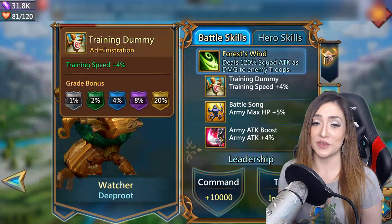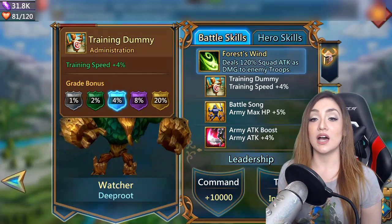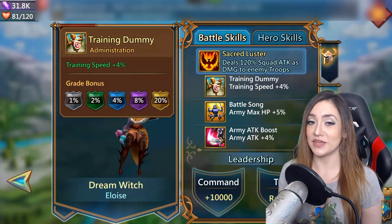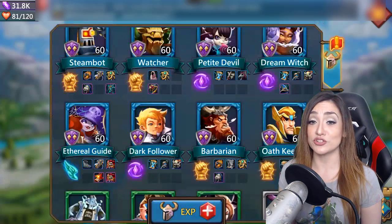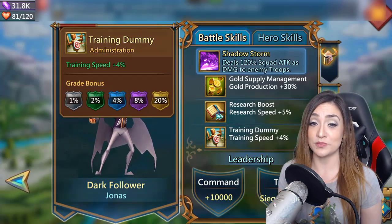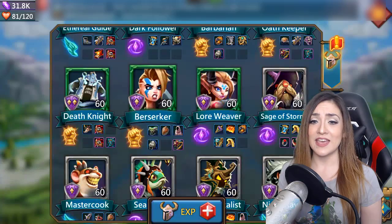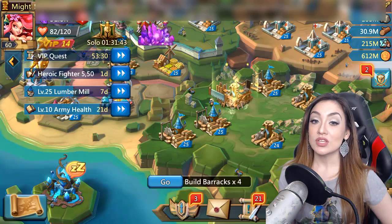The Watcher is probably the most famous hero with a training boost — he gives you 20% when golden. Watcher is quote-unquote free-to-play, though he's pretty expensive to level up. Dream is basically Watcher's twin and also has training speed boosts — she's probably the most expensive hero to level up. Dark Follower also has a training speed boost and is not as expensive, but is pay-to-play. That basically rounds out the heroes with training boosts.